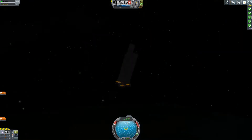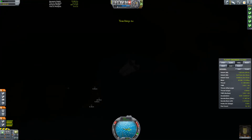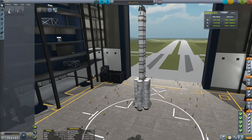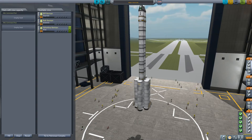This rocket certainly is fast. Debris, debris, debris. Let's revert back to the vehicle assembly — I didn't really want to kill old Bob there. I had it the wrong way around. Right, there we go — just Valentina on there now.